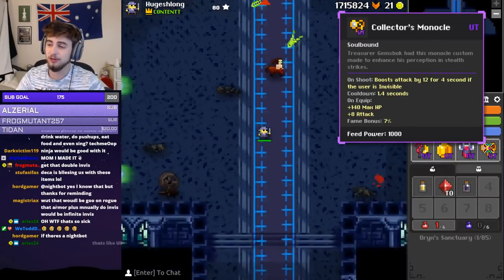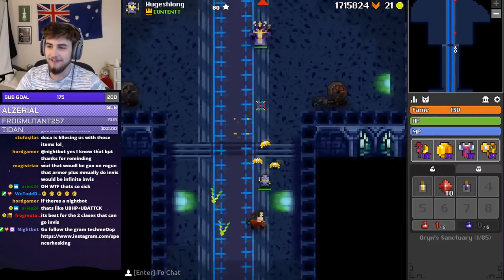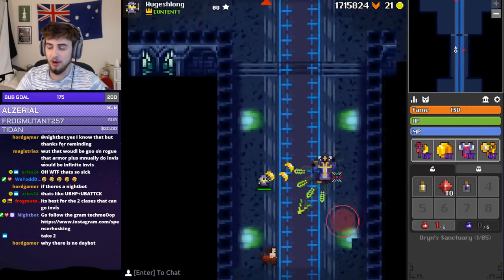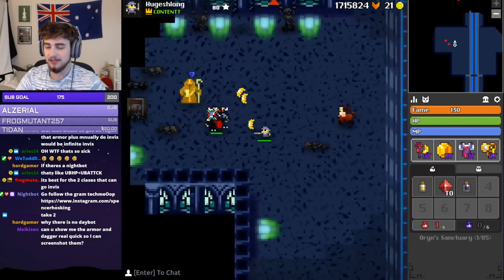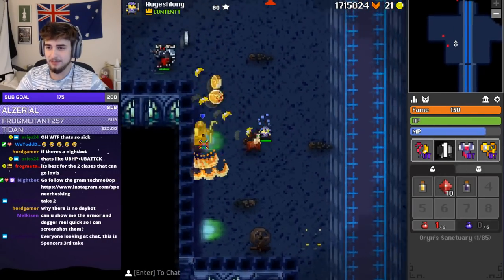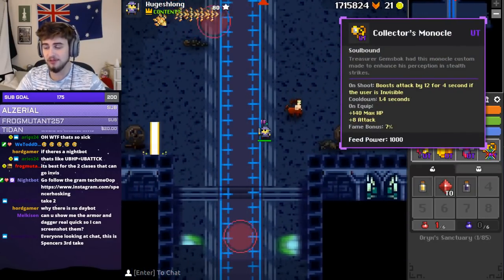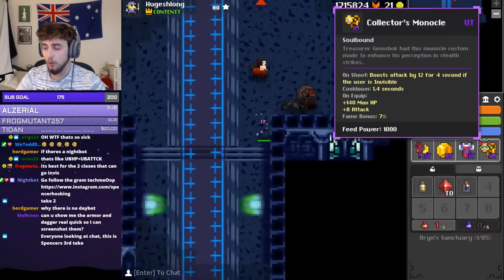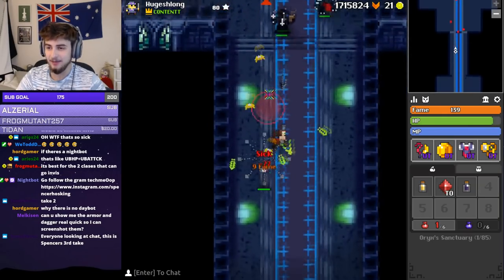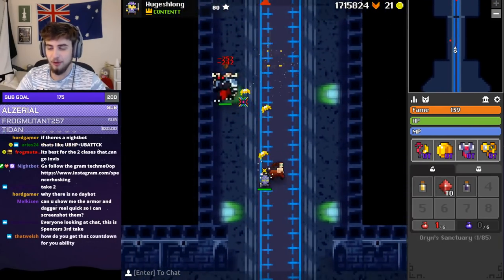Last but not least, the Collector's Monocle — this is the ring, and it gives you 12 Attack for 4 seconds if you're Invisible. It's not really feasible to use this ring on anything besides Rogue, unless you have this armor, or unless you have G-Rum. If you have a Warrior with G-Rum and you've got this ring on, you can do crazy DPS. 12 Attack for 4 seconds is quite substantial. The cooldown is only 1.4 seconds, so you've basically got a permanent 12 Attack, plus the 8 Attack from equipping it — leaving you with 20 Attack pretty much permanently. Definitely a very high DPS ring, just like all the rings from this dungeon.